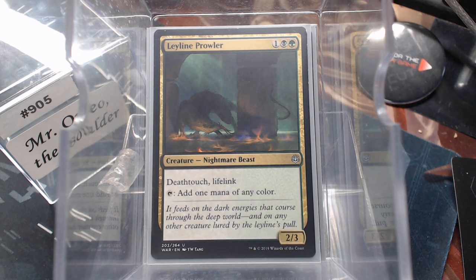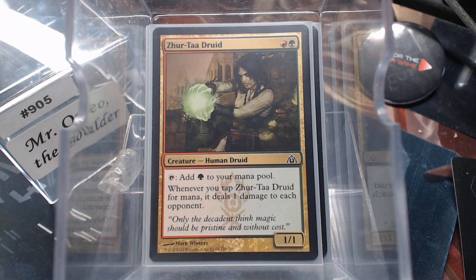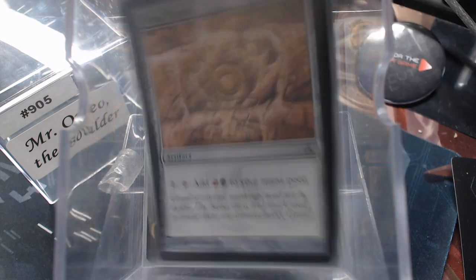Three mana for an any-color mana rock is what we're used to paying, and it does have deathtouch and lifelink — a lot of people don't swing into deathtouch, it is a very big deterrent. Spectral Searchlight, Golgari Signet, Paradise Druid. I like the Xurta Druid — it does bring the removal, but I like it. Elvish Mystic, Elves of Deep Shadow, Everflowing Chalice is a good one to proliferate, Cultivate, and the Gruul Signet.